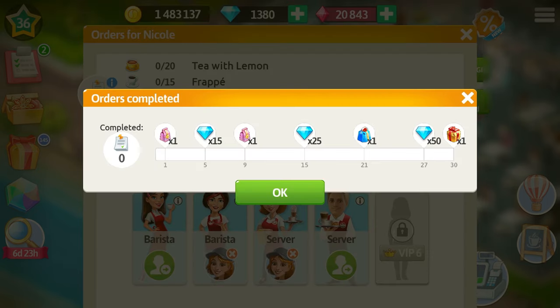With the unique event story in update 2021.9 we will also be able to get several unique items and some gifts! When we complete 30 orders to the boat we are going to get a gold gift! Your staff can help here as well!